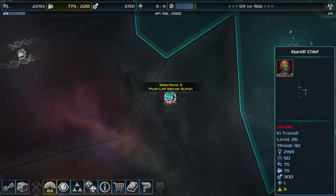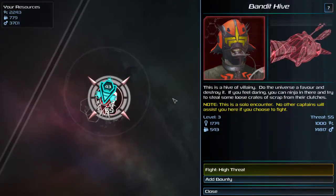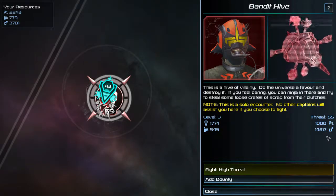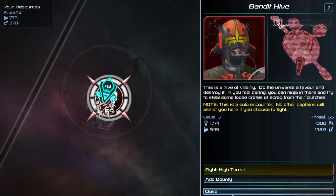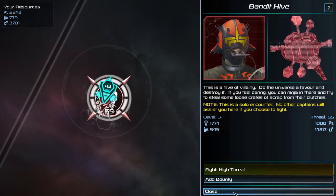Now, in case you haven't watched those episodes, I will take you through all the parts I'm putting on. Unfortunately, that design will cost me about 38,000 scrap. And if I go back to Homebase now and sell off everything in my personal stash, I believe I'm only going to come to about 26,000. The good news is, I am currently on a Bandit Hive that has 14,817 scrap as part of its loot. So, what I'm going to do is go in, raid the place, and take every last unit of scrap.